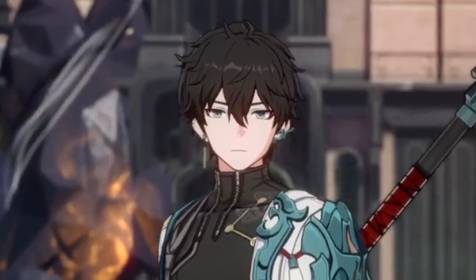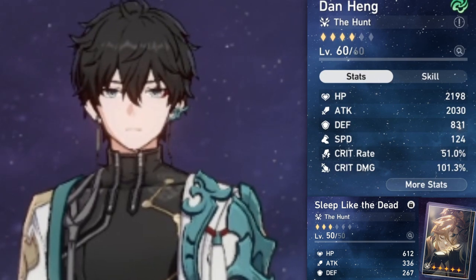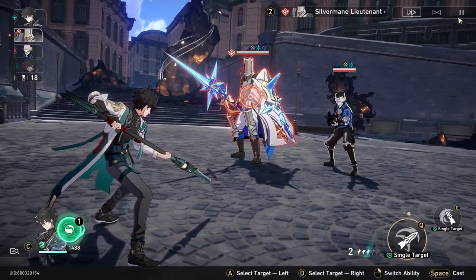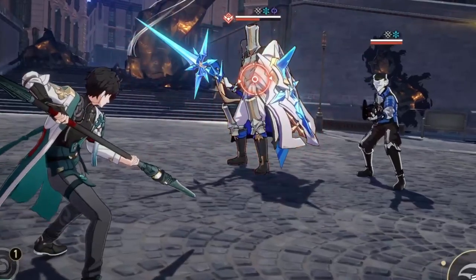I'll show you how Dan Heng's damage greatly differs by utilizing his kit differently. First, take a look at his stats and light cone. On the screen right now, you see him with no help, no buffs, no debuffs on the enemies whatsoever. On that setup, he'll do this amount of damage, which isn't too crazy.